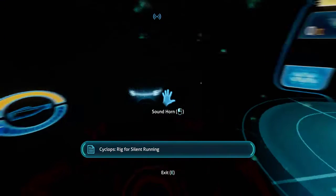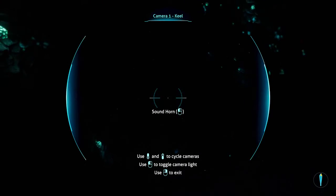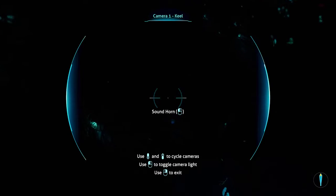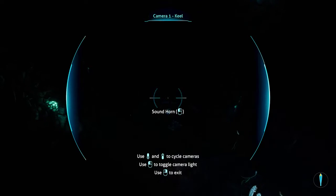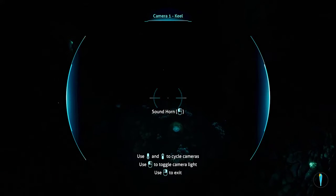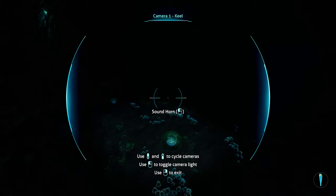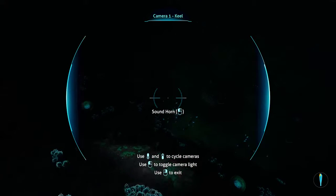You're going to want to take the Cyclops with you. Okay, cameras. So the question now is where is this other biome? I kind of figured that much — you have to find the entrance to it. There's some kind of glowy bulb plant — I think this might be the entrance.